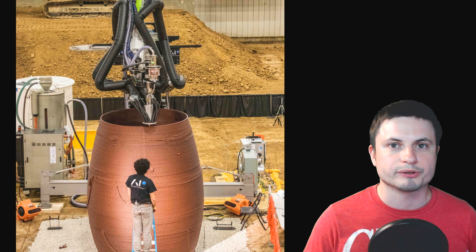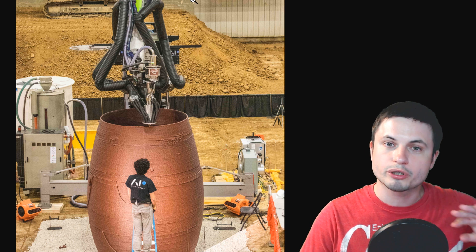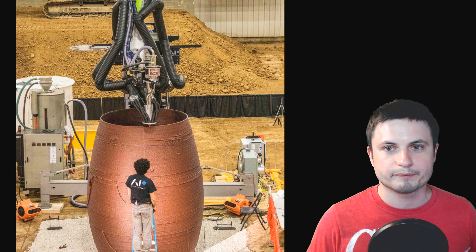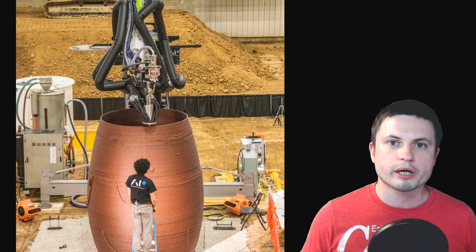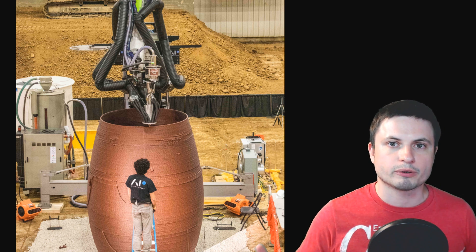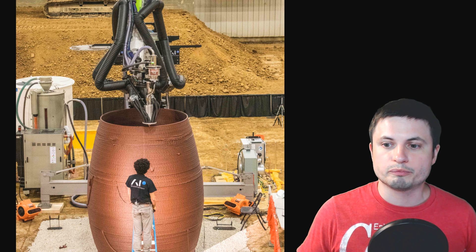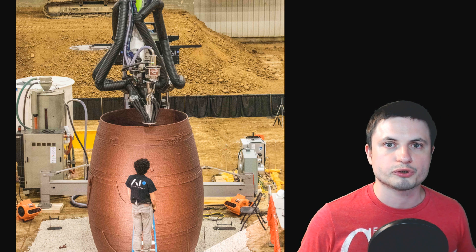There were actually two different startups competing for the best prize. In this particular case, they had to use an autonomous robot — you are not allowed to touch anything here. This all had to be done either remotely or through an automated process, and it had to be done using materials that could be produced on Mars. They used a mixture of basaltic rock that can be extracted from Mars and PLA, which is a biodegradable plastic that could be produced from plants growing on Mars. This would technically allow production of all materials on site.